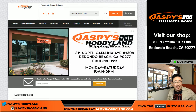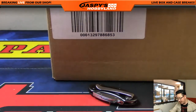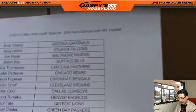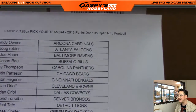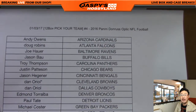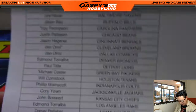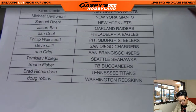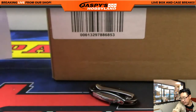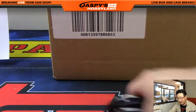Good afternoon everyone, Joe for Jaspi's Hobbyland here. We are doing a full case Pick Your Team break of 2016 Panini Donruss Optic Football. This is Pick Your Team break number four from jaspieshobbyland.com. Dano has the last spot mojo on the Cleveland Browns. Thank you for joining us — broadcasting and breaking live from our store in Redondo Beach, California.